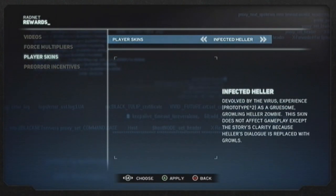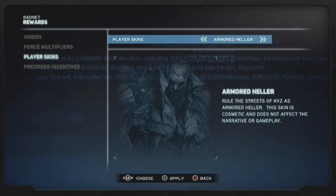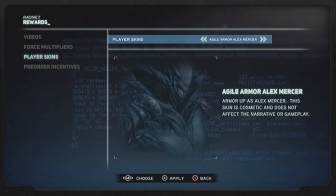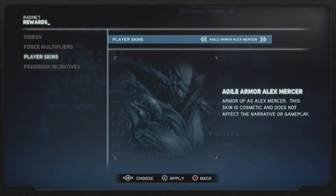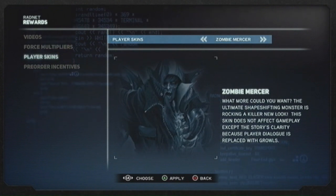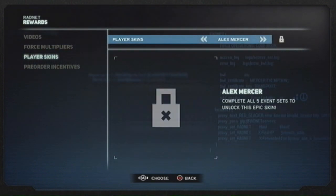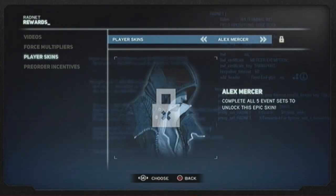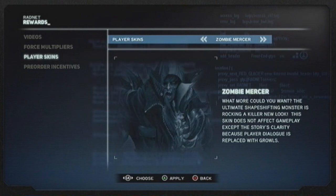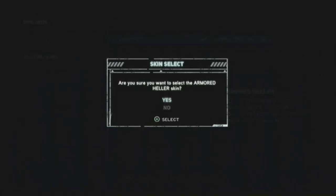Let's just get to the skins first. We now have the Armored Howler, which is totally badass, the Agile Armor, Alex Mercer's armor, and the Zombie Mercer. This skin I can guess is gonna be pretty much overused until the last set is unlocked for the actual skin itself. But first off, let's just check out the Armored Howler skin.